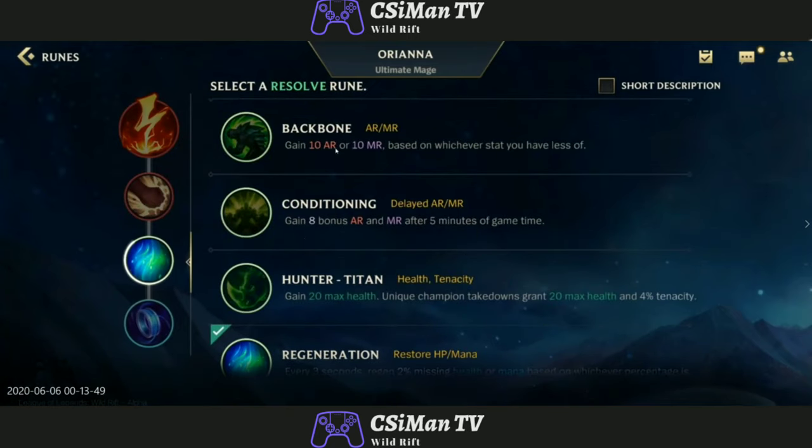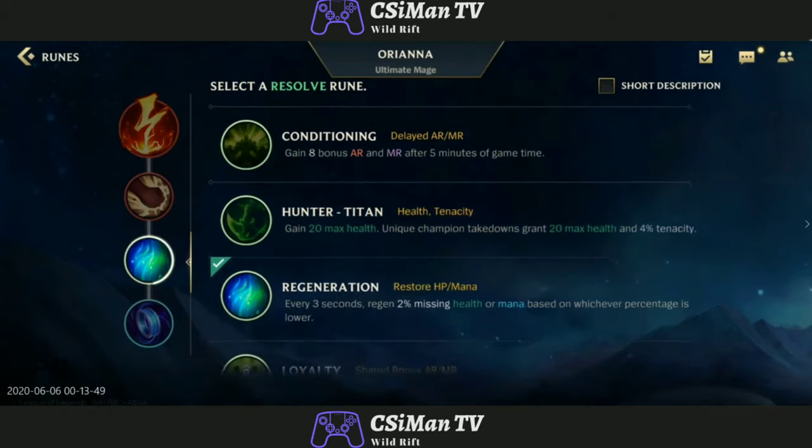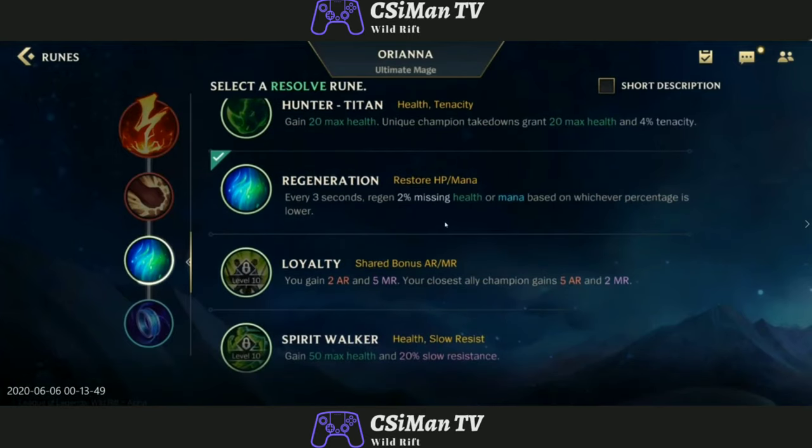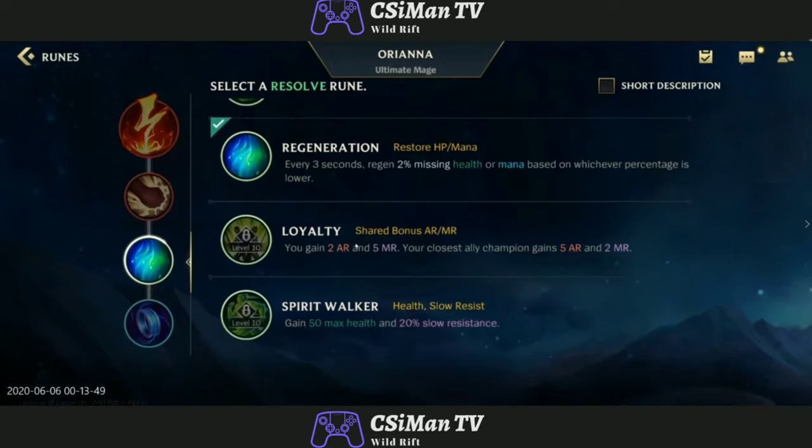Resolve runes — Backbone: armor or magic resist based on whichever you have less of. Conditioning: gain more armor. Overgrowth — unique champion takedowns grant max health, so more tanky the more kills you get. Every 3 seconds, regen 2% missing health or mana — really good if you want to last in lane, especially top lane. There's also a rune that gives armor and magic resist if your closest ally champion is nearby, and these stack so you can get 4 and 10. Gain 50 max health and 20% slow resistance — really good if you just don't want to be slowed.